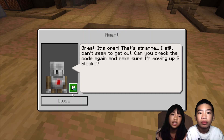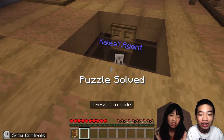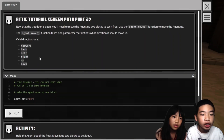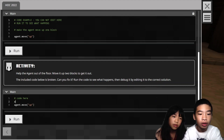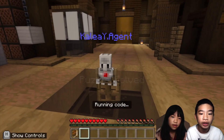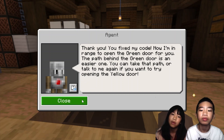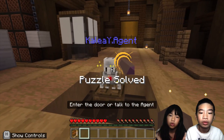That's strange, the agent still can't seem to get out. We need to make sure the agent is moving up two blocks. We opened the trap door, but now we need to program the agent to come out. There are agent move directions: forward, back, left, right, up, and down. We need the agent to move up — agent.move up. The existing code already has agent move up once, so we add one more call to move up two blocks total and get out of the trap door. The agent says: 'Thank you, you fixed my code! Now I'm in range to open the green door for you.' But we already completed the green path, so we're going to try to open the yellow door.